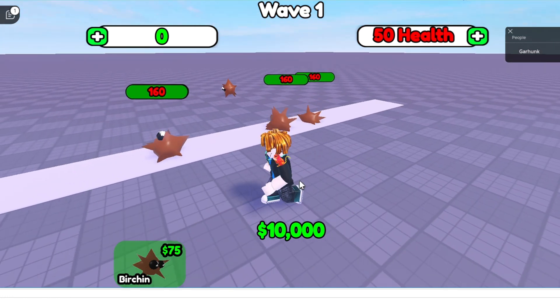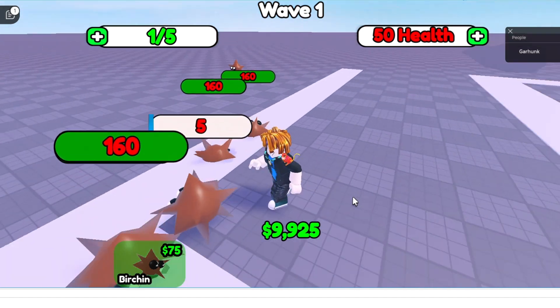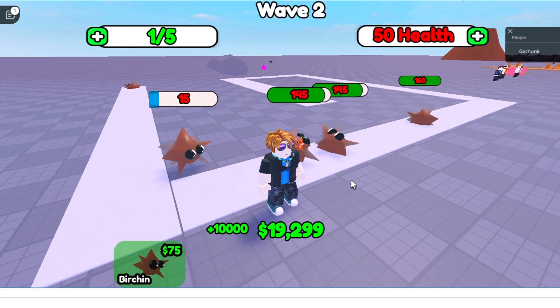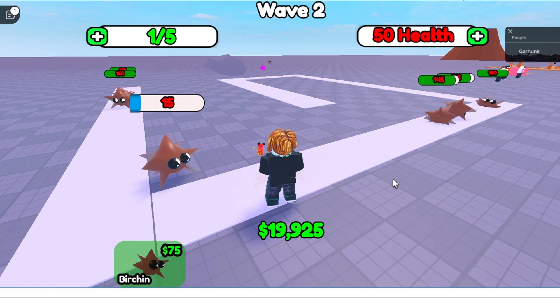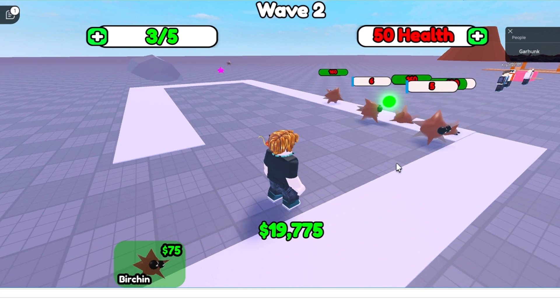We got a walk animation and an attack animation. I should make an idle animation too — that wasn't too bad at all. If we're gonna make 5 maps and 10 animants for each map, that's only 49 more to go. How hard can it be to model, rig, and animate 49 more animants? It's only March, so hopefully I'll be done by the beginning of summer.